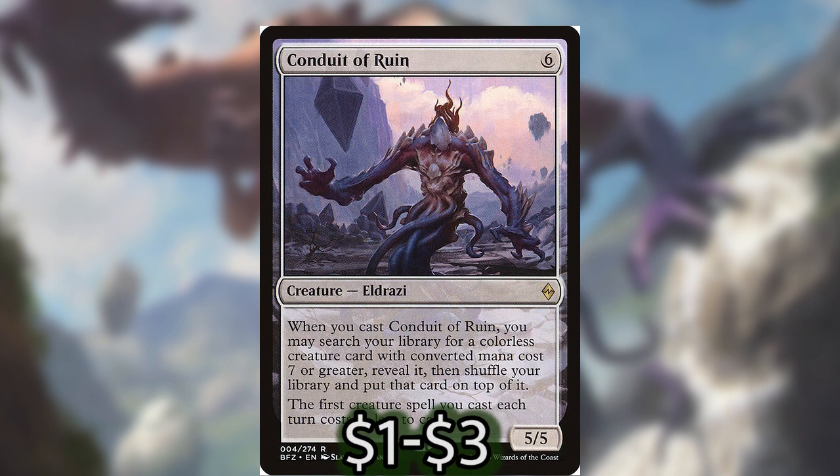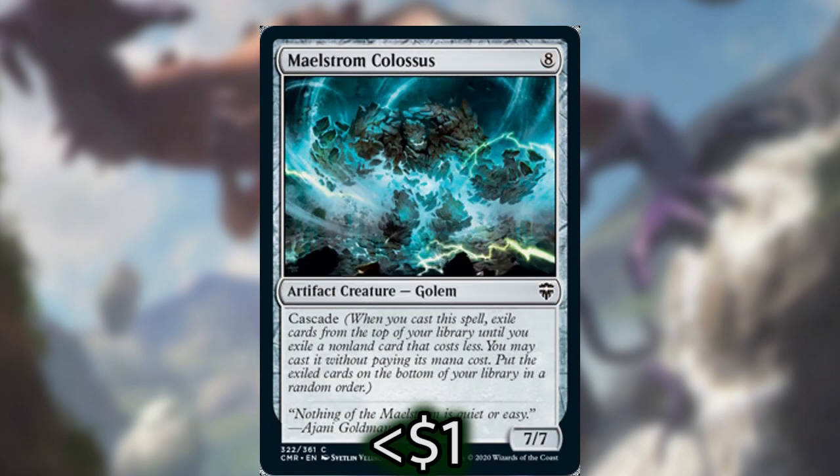Colossus of Akros is a big defender at worst that you paid two for, and a 20/20 indestructible trampler at best which you paid four more for — very threatening and hard to deal with. Conduit of Ruin is another Eldrazi that can search up your other Eldrazi, or if you play lots of artifacts you can search up things like Myr Battlesphere to cast on the next turn. Maelstrom Colossus is in here for cascade, which is really good in this deck, and it will help you get at least one more thing out — either a big beater or another drainer.